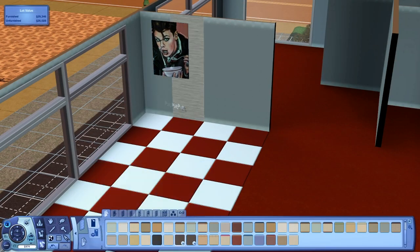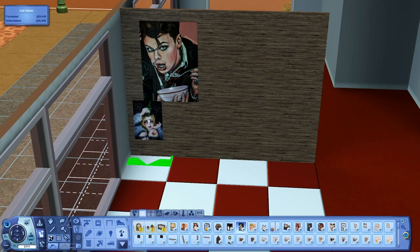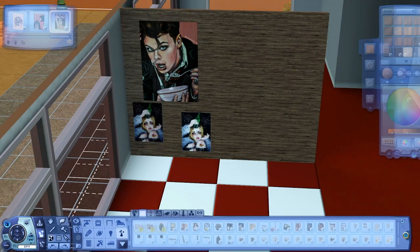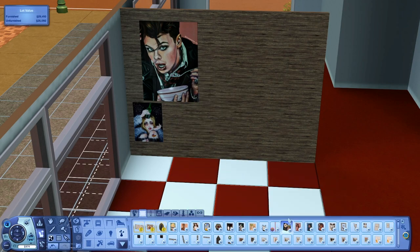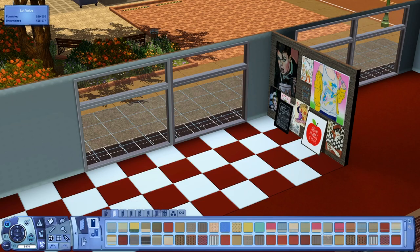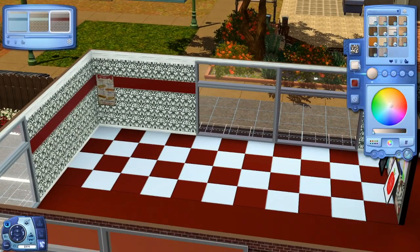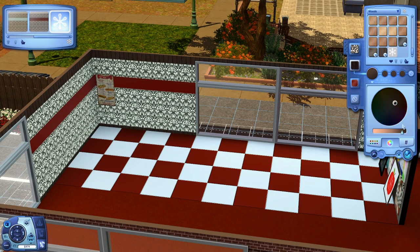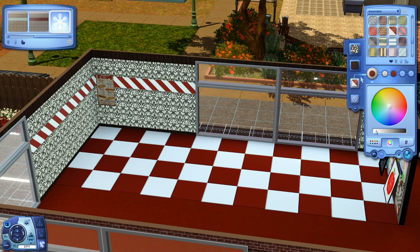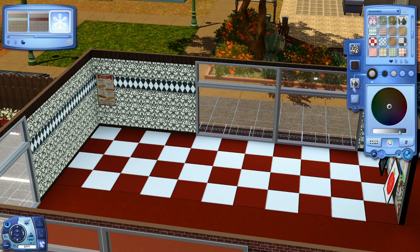Anyways, today we are doing the 360 Diner. This was actually just random. I was playing the legacy challenge and I was like, I need more lots, I need more stuff for my Sims to do. I've been downloading an array of public lots uploaded on Tumblr and other places from other creators — they're so talented — however my game can only hold so much CC. I've noticed my game's started to slow down a little bit, so I was like, let me just make my own lots.